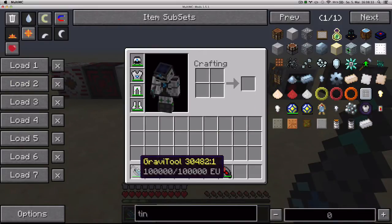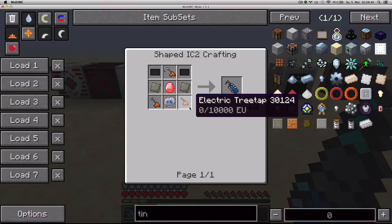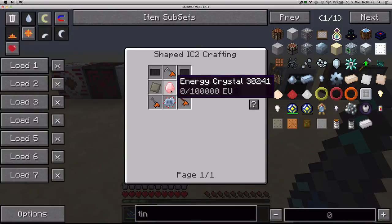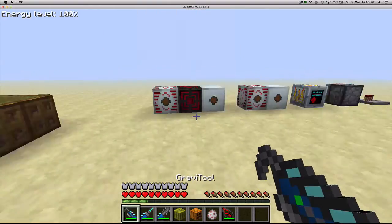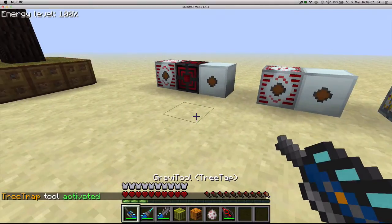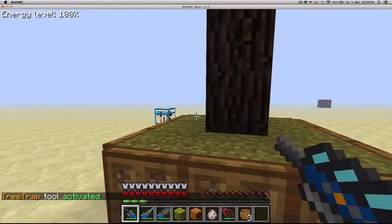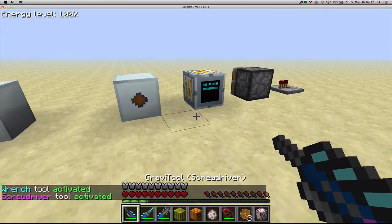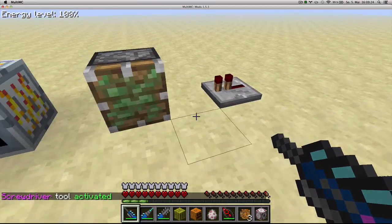Moving on to tools. There's a tool called the GraviTool. It can store up to 100,000 EU and combines the functions of an electric hoe, an electric treetap and an electric wrench. You craft it by combining those tools with an energy crystal, 1 advanced circuit, 2 advanced alloys and 2 carbon plates. The GraviTool has three modes you can switch with the IndustrialCraft switch mode key: a tree tap mode, a wrench mode where you can take off machines, and a screwdriver mode which can act as a RedPower screwdriver and can also turn things like pistons or repeaters.